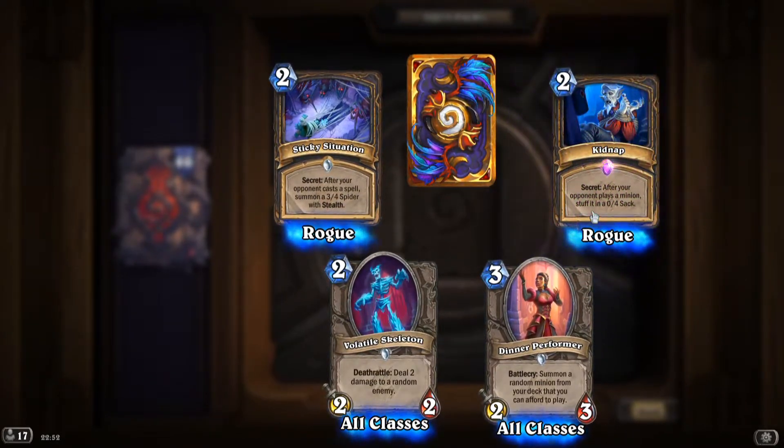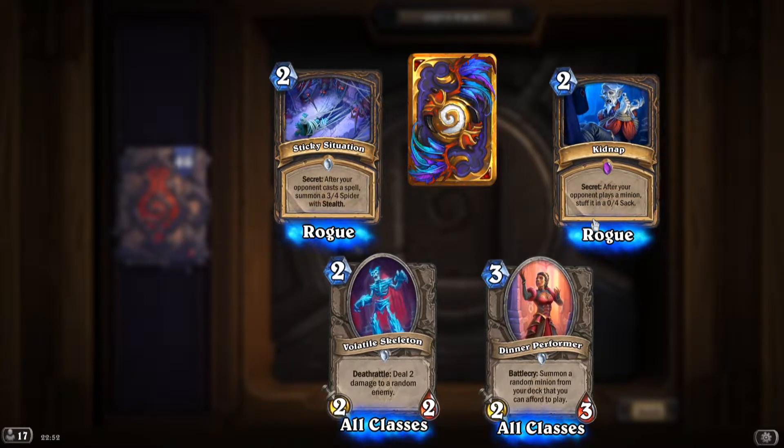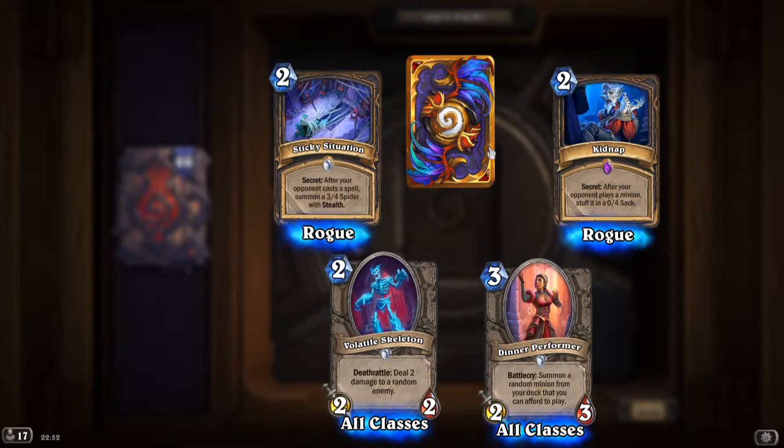What's the epic? 'Kidnap': secret, after your opponent plays a minion, stuff it in a 0/4 sack — lovely!